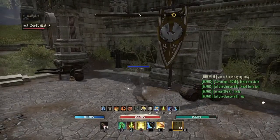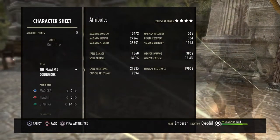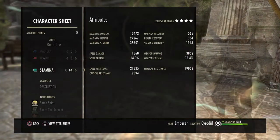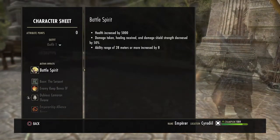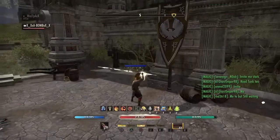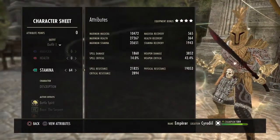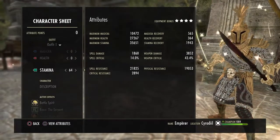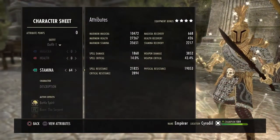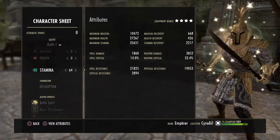Let's go ahead and show you guys what the stats look like buffed up. We're sitting around 27k health — though we have Imperial bonus and Emperorship in this campaign, so realistically it's around 25-26k health. We're running the Serpent Mundus. Stamina is around 38k. Weapon Crit is 43. Stamina Recovery is 43 — up on a pot, 2200. Stamina recovery and all that good stuff sits around 2800. Almost 2900 crit resistance.